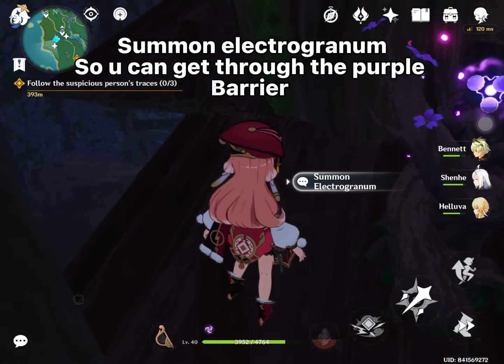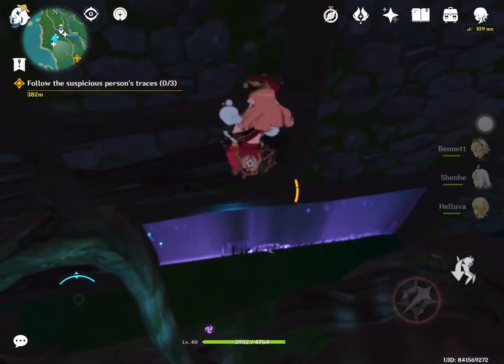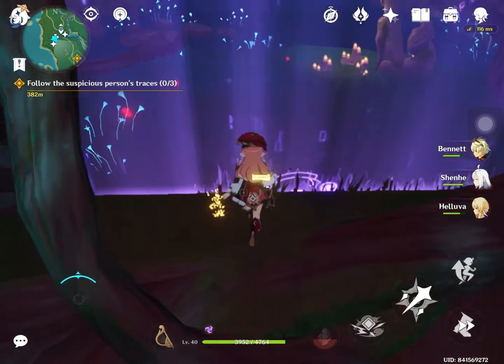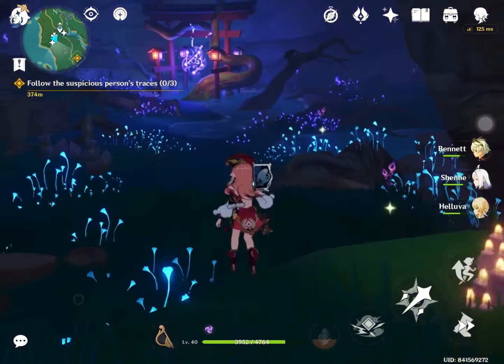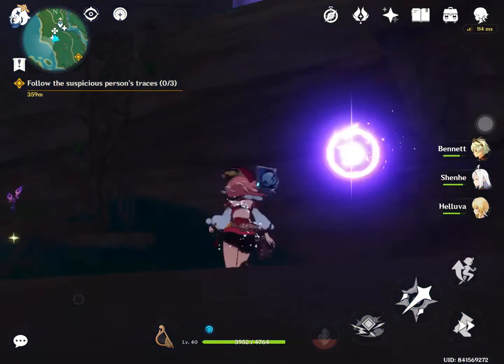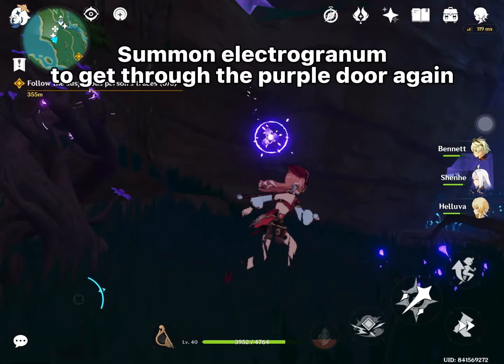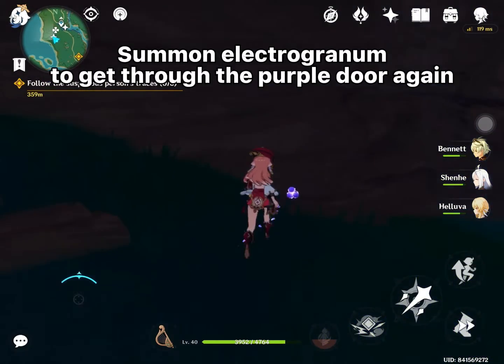Summon Electro Granum so you can get through the purple barrier. Go right again. Summon Electro Granum to get through the purple door again.